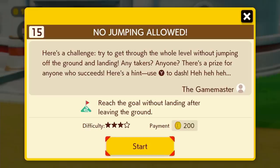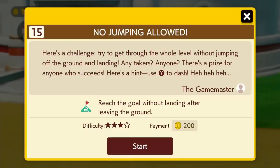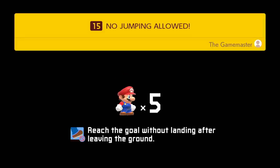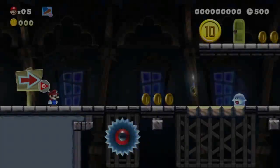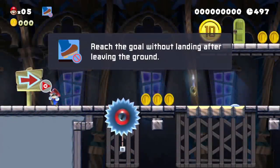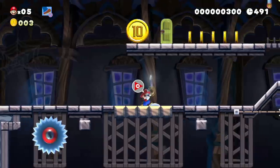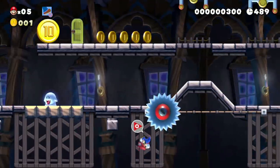I'm curious how many of those stipulation types there are — we can check that in creator mode. It is a pain in the ass to create on your TV screen, I just want to put that out there. So Dan, just jump right into this level. The stipulation here is: reach the goal without landing after leaving the ground. So you can go up, but it's when you land that you fail.